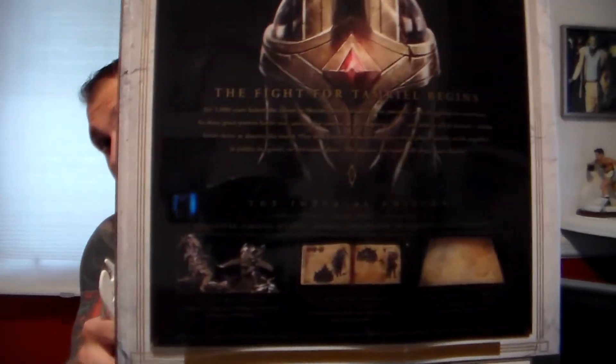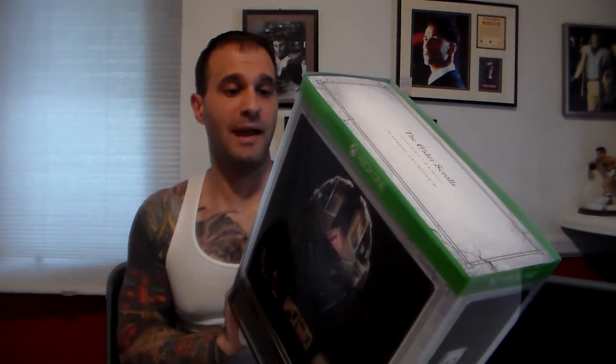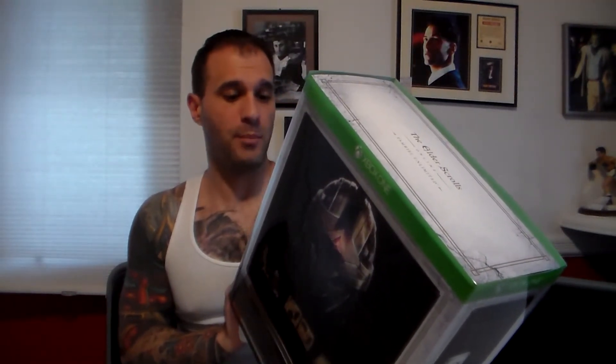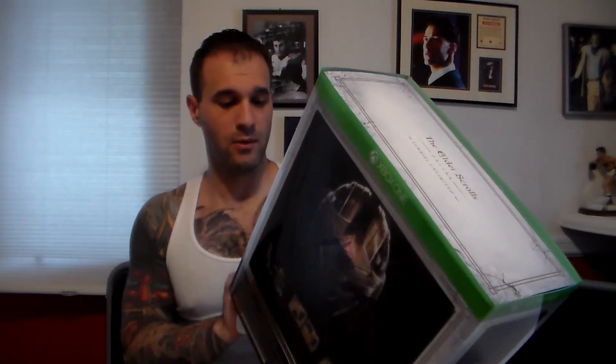Let's check out the back. It looks like a helmet, some screenshots. It says it comes with: play as an Imperial, a white Imperial horse, a mud crab vanity pet, and rings of Mara. The rings of Mara, from what I looked up, let you marry someone in the game — anyone you want, like a friend or whatever.